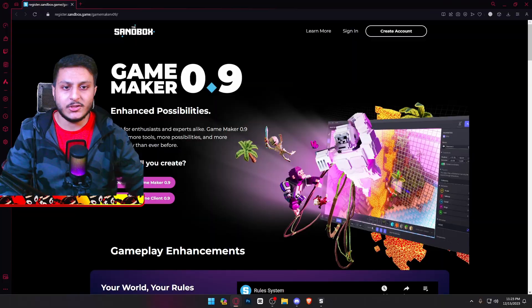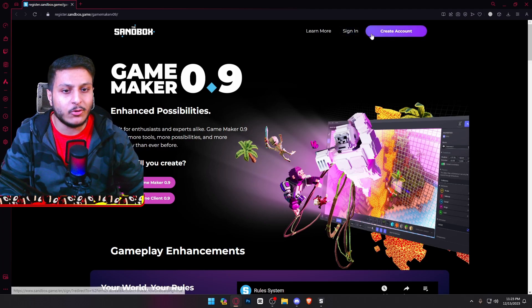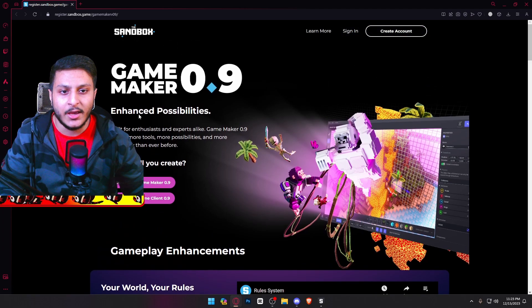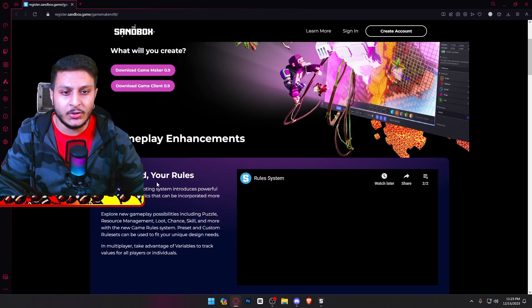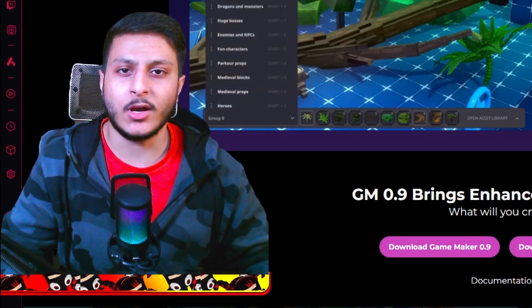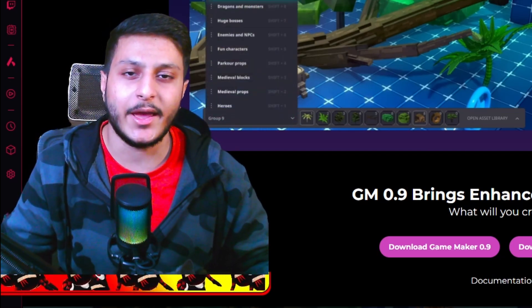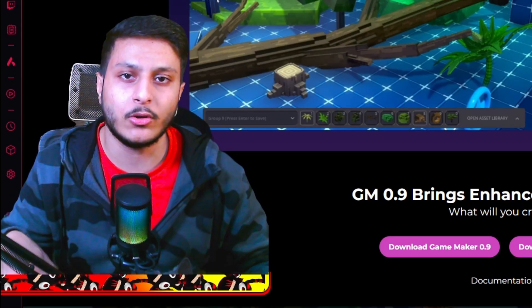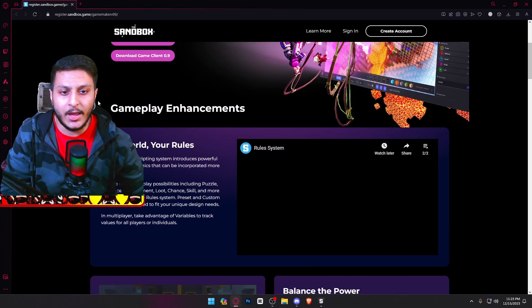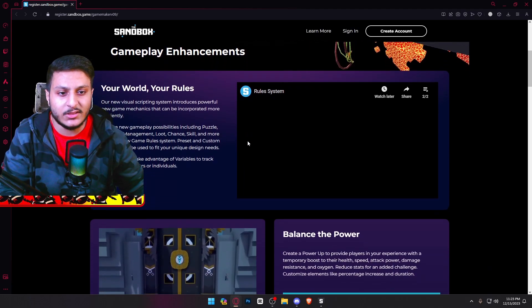Let's get started. We are in the Sandbox here - this is the main page. You can sign in and create an account really easily. This is Game Maker 0.9. You can download the Game Maker 0.9 and the game client 0.9. Don't forget to download using my link in the description or comment. Let's go download it right now - it's really easy.